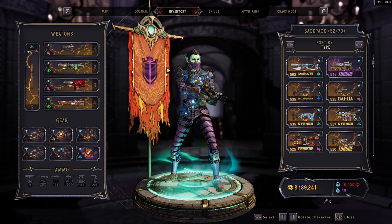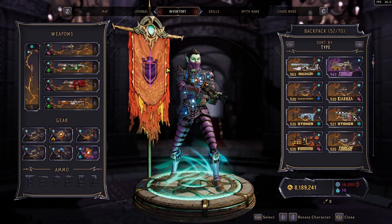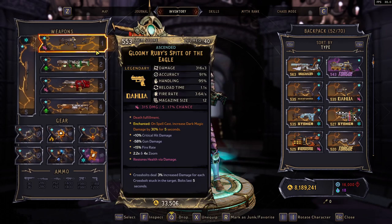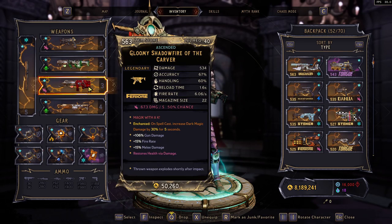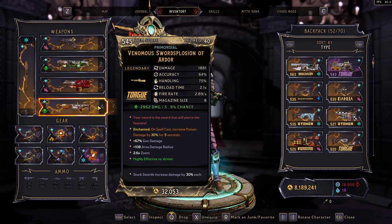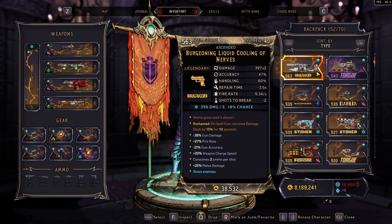For the gear, everything's pretty much the same. This build hasn't really changed at all, but I wanted to update it. Here we have Ruby's Fight — I just got this today, Ascended. It's low damage but it's better than what I had before, so I'll take it. White Riders do really good. Shadow Fire, I have an Ascended, next damage, and then a Sword Explosion. These are some of my main weapons, but I'll go over what else I have.